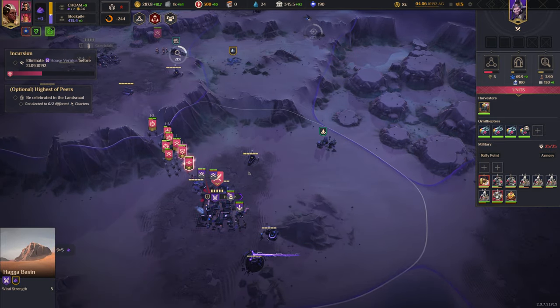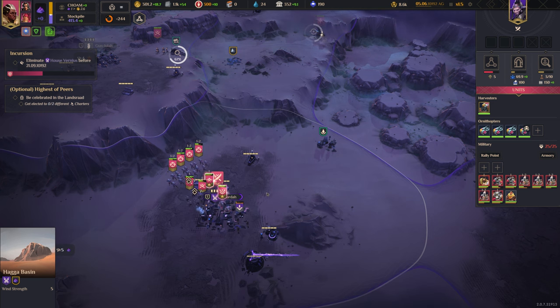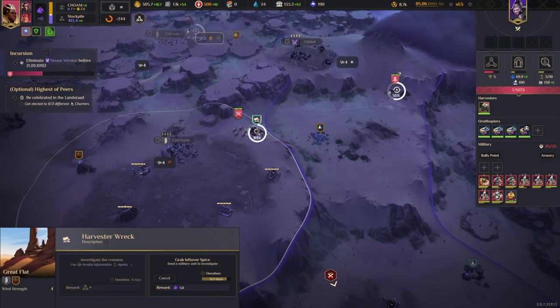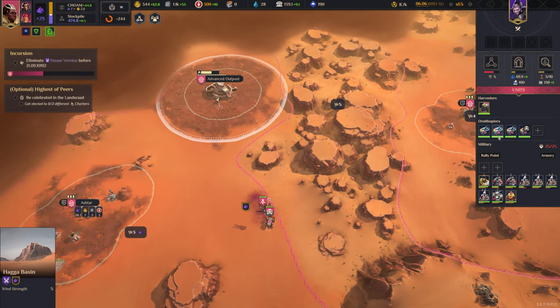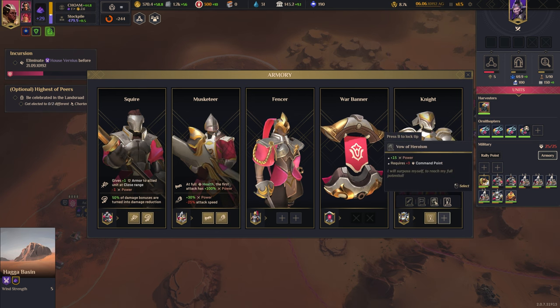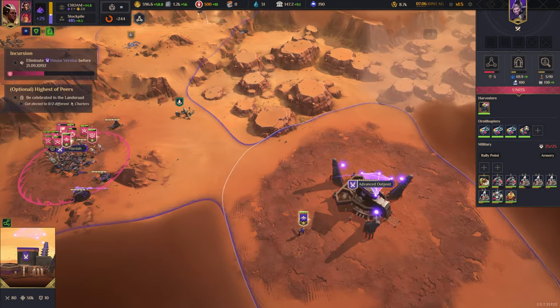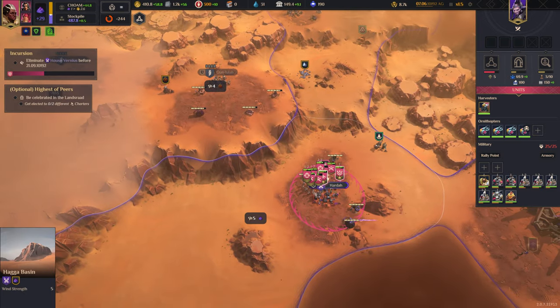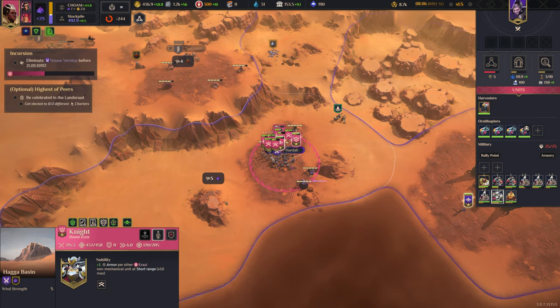We're actually going to capture this base — this will be our staging ground for the rest of this mission. Damn, these musket men really do a crap ton of damage, they're so good. We're maxed out on manpower. We're going to want to build an airport here — oh, it's already got one! We can literally just transfer troops, which is pretty massive.